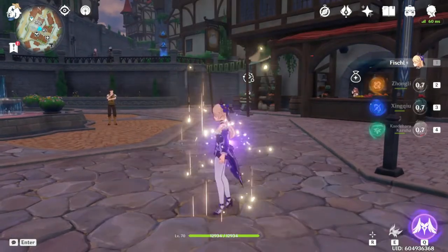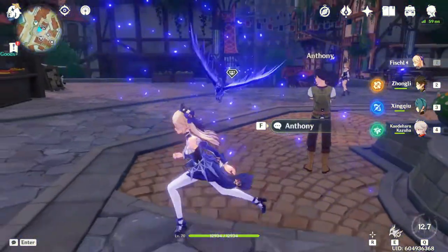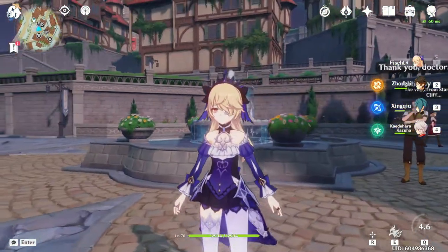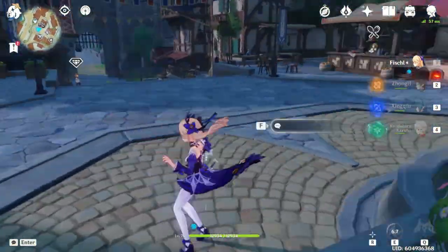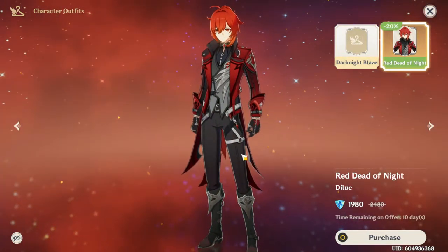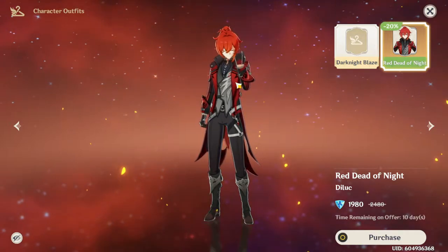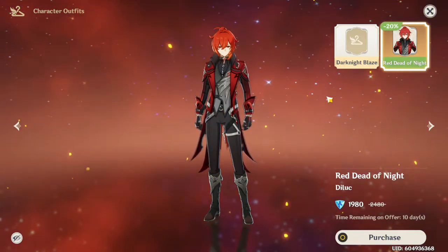Fischl's effects completely stay the same. Even looking at it in a regular setting, it is literally just the same Fischl. It's a four-star skin — they don't put a lot of effort into these. But they did put a lot of effort into the Diluc skin; he even has a new idle animation, which is pretty great. I'm pretty sure he pulls out a scroll at some point.